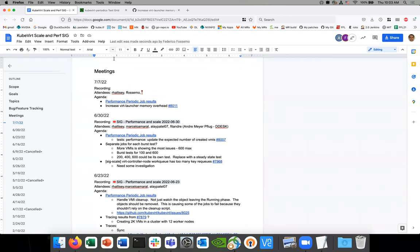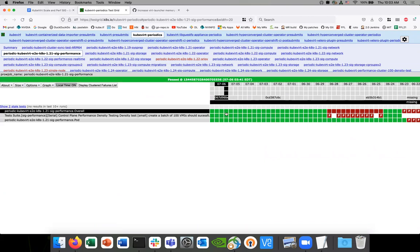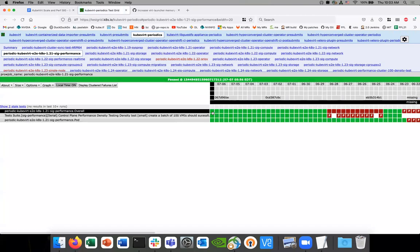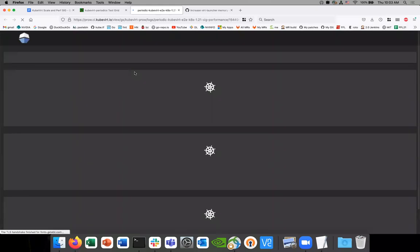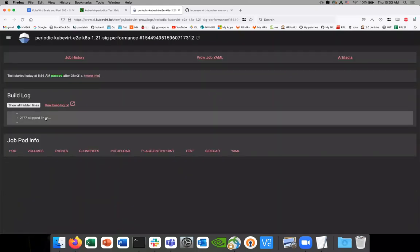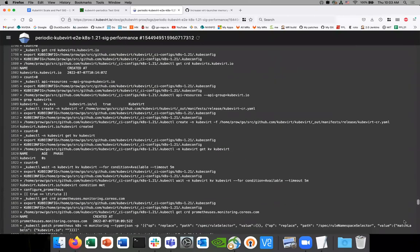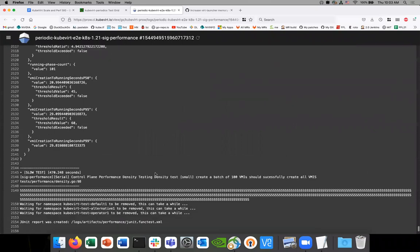Today, let's start like we usually do — let's take a look at the periodic job. I took a quick look at this earlier. This is all really good to see. We're starting to get back to consistently green, which is really good. So I guess we've gone over those memory issues and we're starting to get back to what we like to see. And we're not going over any of the thresholds, which is good.